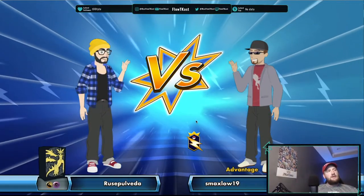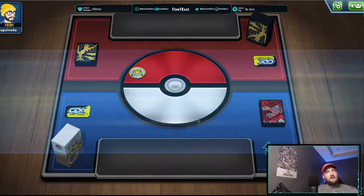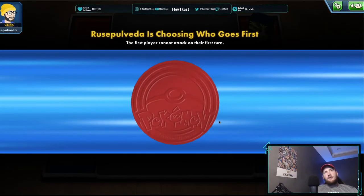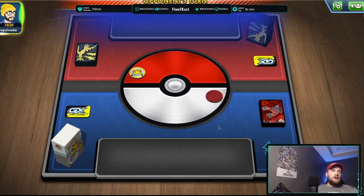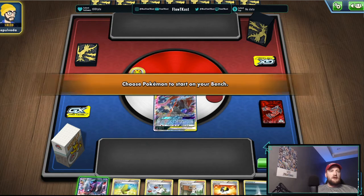Game 3: pretty sure this guy's playing Ultra Necrozma Garb — he's got the Ultra Necrozma sleeves and he's dragon/psychic. I don't think Ultra Necrozma Malamar is that good in Expanded — probably too slow. He's going to go first.